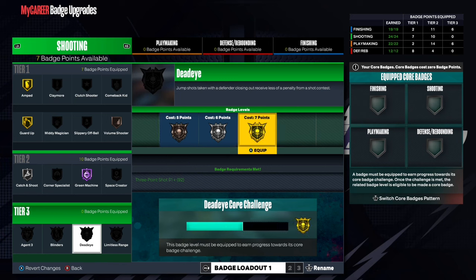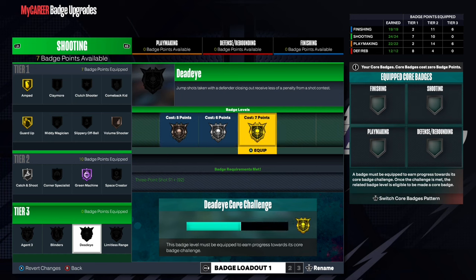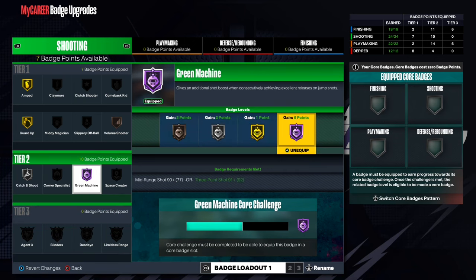How do you get core challenges? At the bottom it says 'core challenge.' Basically, you just have to use the badge in a game. You can see here 'Dead Eye' says 'complete' at the bottom because I've completed the required number of uses in any single game — career, virtual rivals, or park.